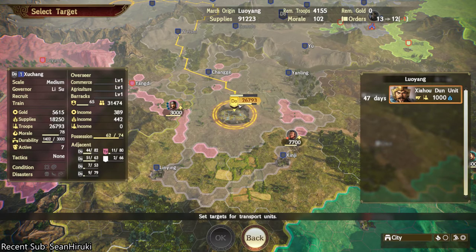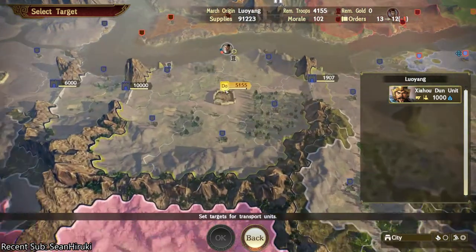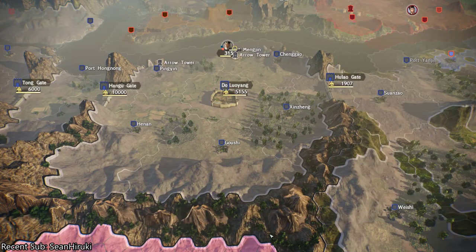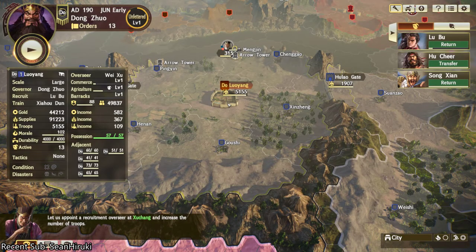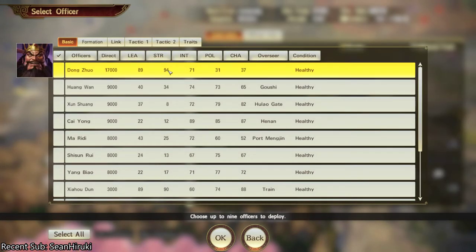Almost five turns. So if that's what you want to do, just be aware that's what's going to happen. Like, if you're going to keep conquering with your ruler, just be aware — that is a risk you take, unless you just want to sit him there. I know Dong Zhuo is awesome; this guy's got like 94 strength, 89 leadership. So I do want him out there on the front lines.